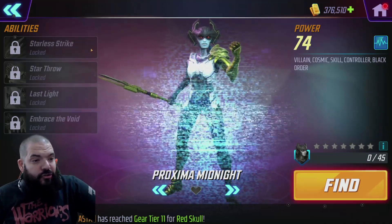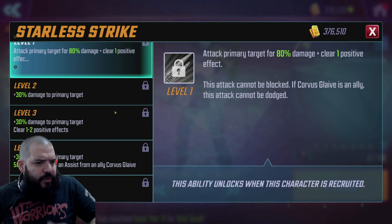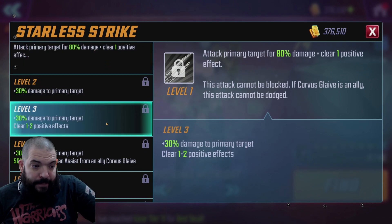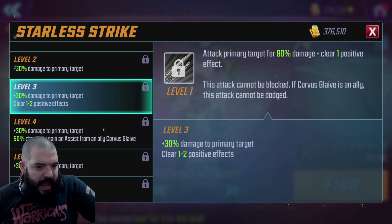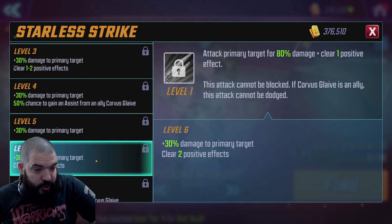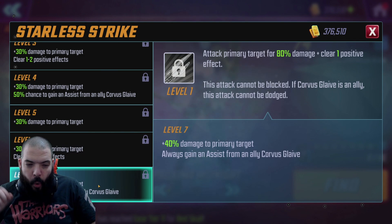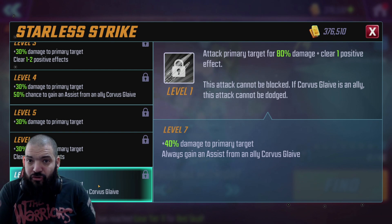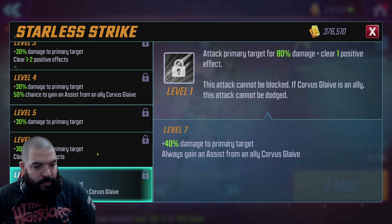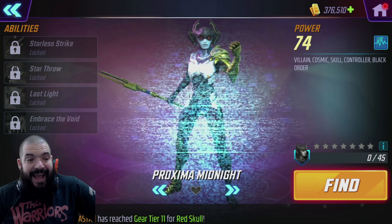Her basic is Starless Strike. Attack primary target for 80% damage, plus clear one positive effect. This attack cannot be blocked. If Corvus Glaive is an ally — who will be coming out later on in this patch — this attack cannot be dodged. That goes up to 110%, then 140%, plus clears a second positive. Then at level four it gains an assist from Corvus Glaive. At level seven, adds a little bit more damage and always gains an assist from Corvus Glaive. This looks like a skill you could quite easily just take up to level six and leave it.